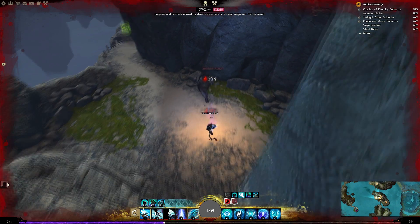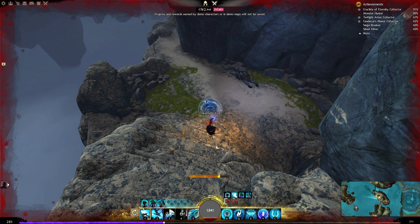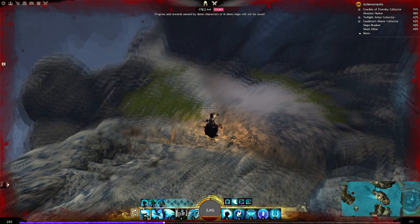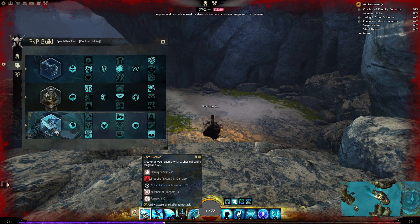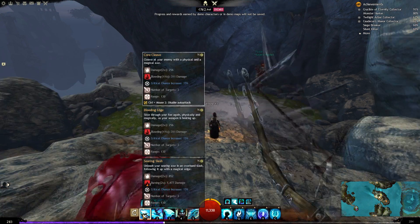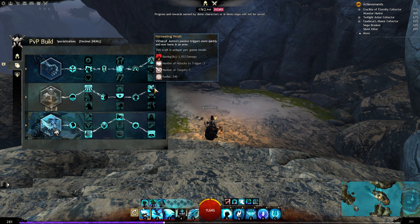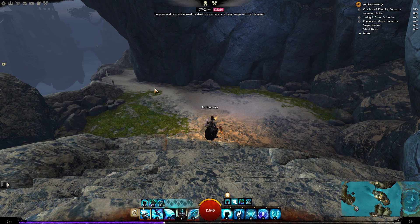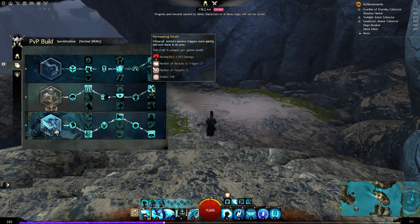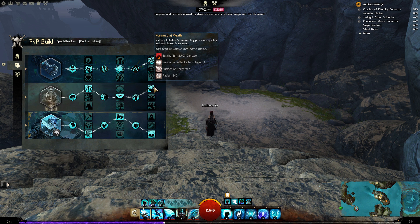I was about to die — I should have activated my Mantra of Healing a little bit faster. We don't need to crit because we will apply burning on auto attack. Every third attack will apply burning — 8 seconds, as you can see here. So we will stack tons of burning, and we don't need the Sigil of Smoldering because we already have 100% burning duration, so it won't make burning last longer.